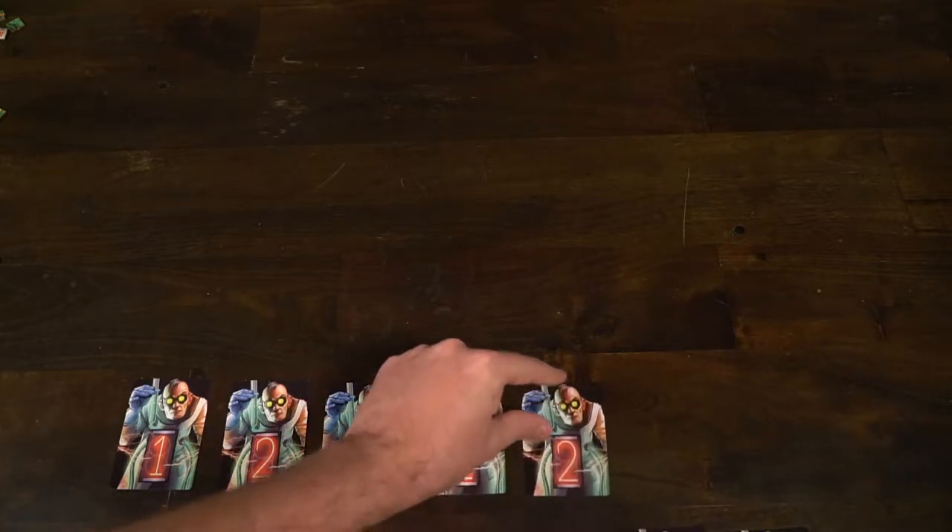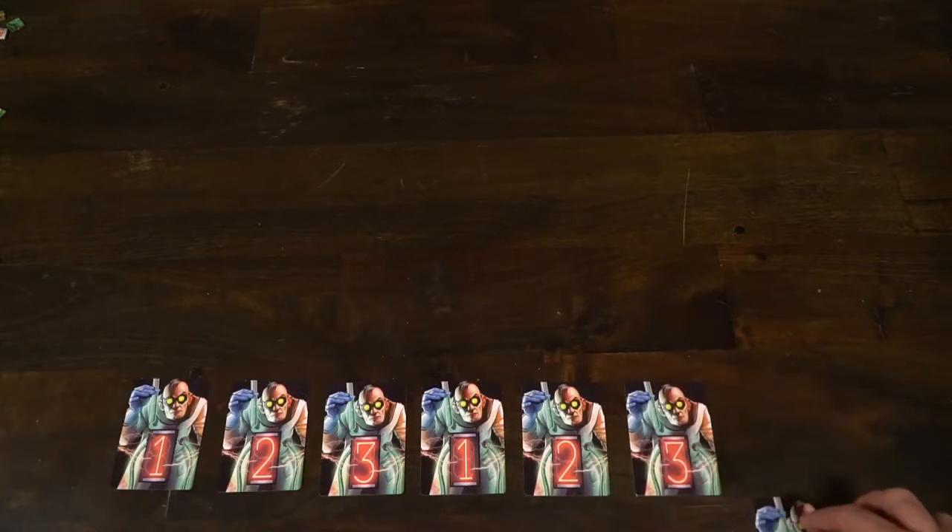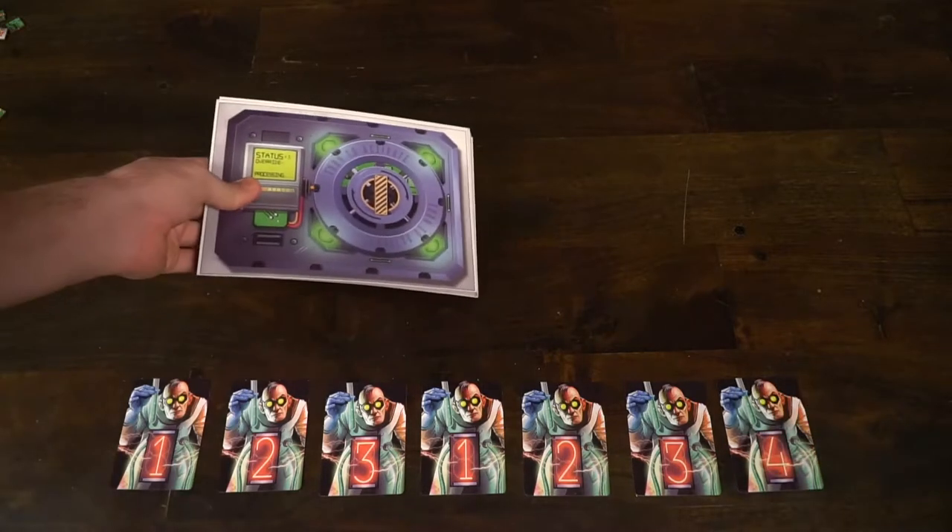To begin setting up the easy mode variant, you'll need to set out and display these cards: a one, two, a three, a one, two, a three, and a four. Then you're also going to place tokens above the A, B, C, D, and E slot of the card system. These are going to be faced down — they're like hidden knowledge that you'll get as you unlock the levels.